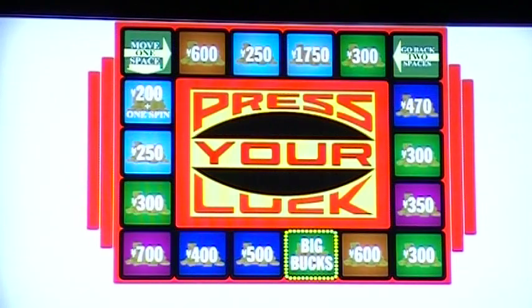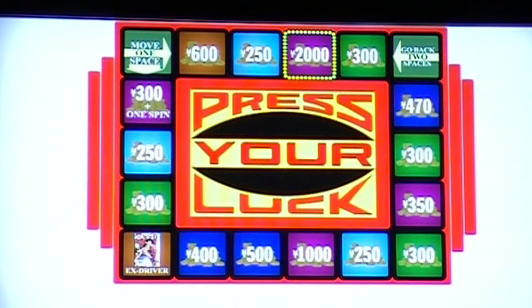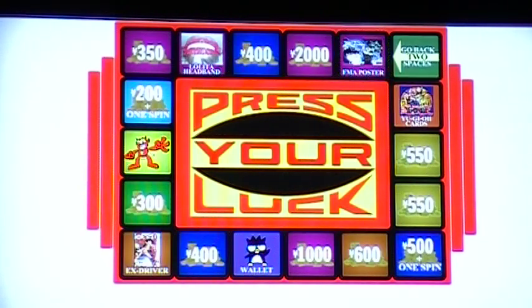Let's stop the board — big money, big money, no whammies, and stop. I want a Full Metal Alchemist poster — how about that! The board is smart enough to know how much each square is worth, especially if it's in the middle of a transition. It's also smart enough to wait until the board has finished changing before it determines the value it stopped on.